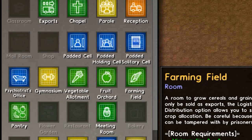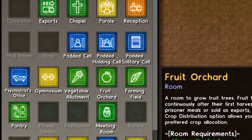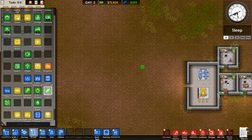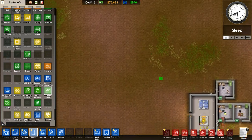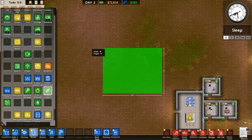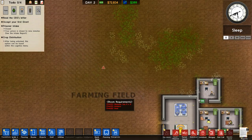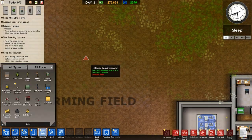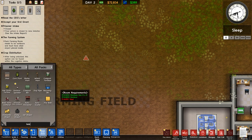Now let's see what kind of rooms you can make for farming. We're going to go for the farming field — this is the best one. The fruit orchard isn't bad either and we'll build that soon. The game wants you to build these inside your prison, but the fun thing is we don't need to build a prison at all.